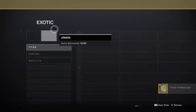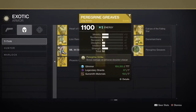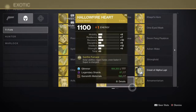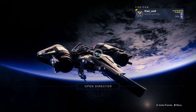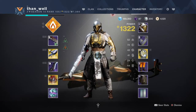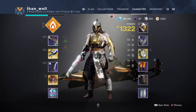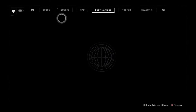I said I'd be using Dune Marchers, but that's a lie — I don't have Dune Marchers. As you can see, no Dune Marchers, so I'm sticking with the Crest of Alpha Lupi. If I was using this on Warlock or Hunter I could give you a more complete sense of how this character performs, but I'm pretty new to Titan. Let's get into it.